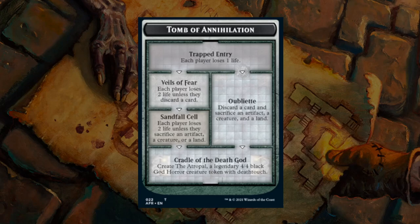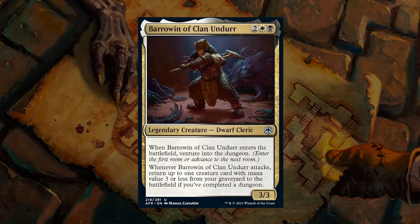Those are the three different dungeons you can potentially go through. For Barrowin of Clan Undurr, I wrote down C-plus. It's a nice reward for completing a dungeon, but it's not always going to be trivial to complete that first dungeon, and 4 mana for a 3/3 is not particularly exciting. Still, it's a decent card that rewards and incentivizes you for completing dungeons.